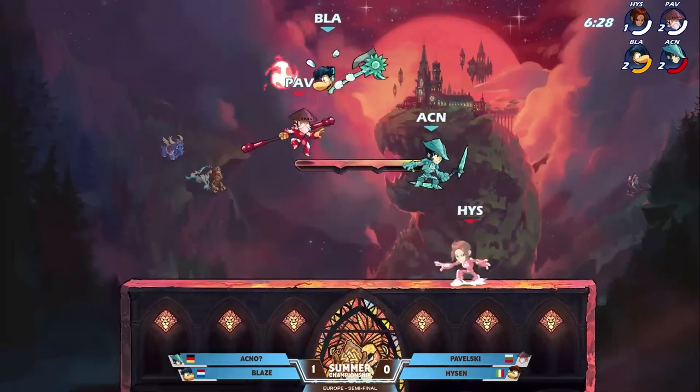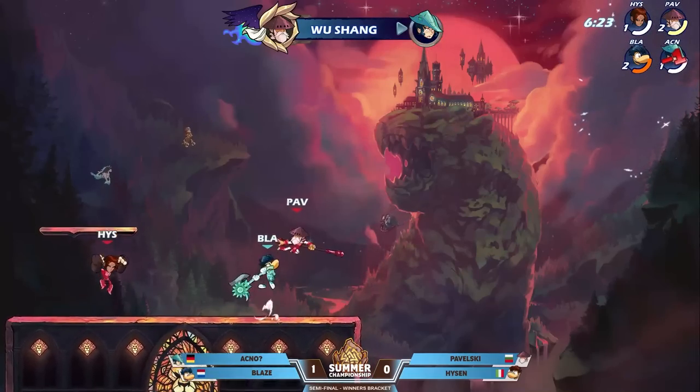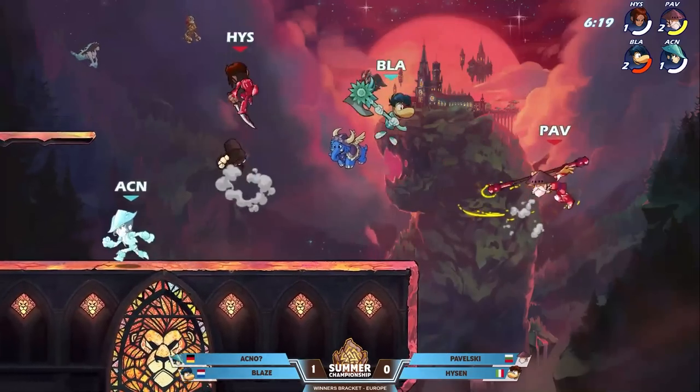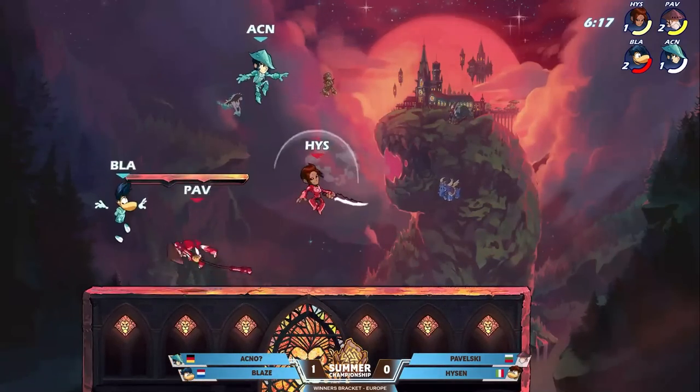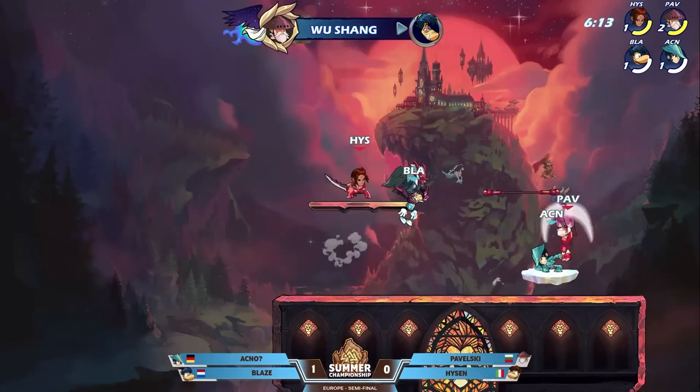Akno is probably going to hold on to this for a little bit — I don't think he's going to get caught slipping. Instantly — going for the immediate power play, Blaze able to avoid that side sig, but the end sig — suddenly red team with the lead.